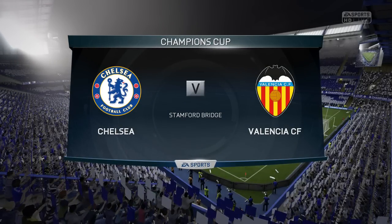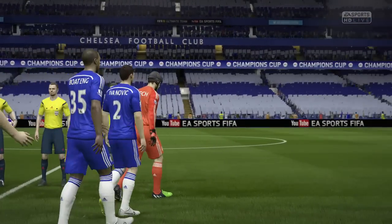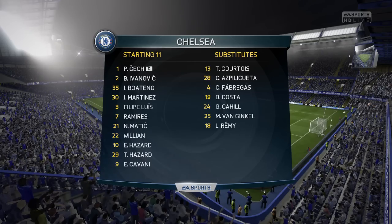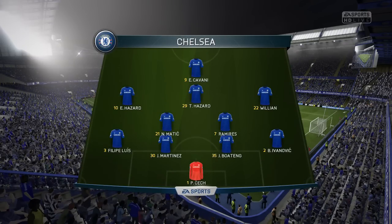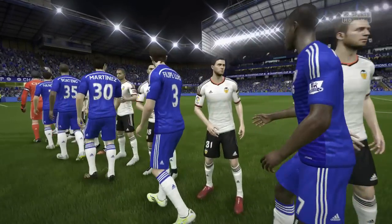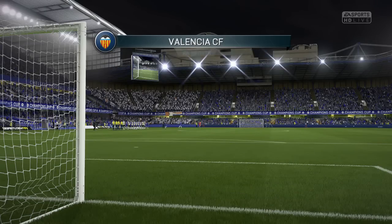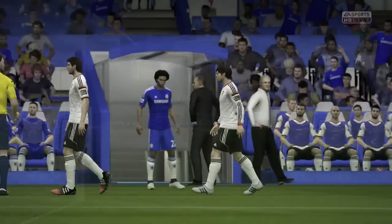This is the biggest game so far of this series. The first leg ended nil nil — they didn't manage to get an away goal, which is huge. Let's have a look at the lineups. Chelsea's 4-2-3-1: Thorgan Hazard and his brother Eden Hazard on the left, Willian on the right, Matic, Ramirez in the middle, with Martinez and Boateng as centre backs — it's going to be a really tough defence. My strongest team possible in the 4-1-2-1-2. My prediction: it's going to go to extra time.